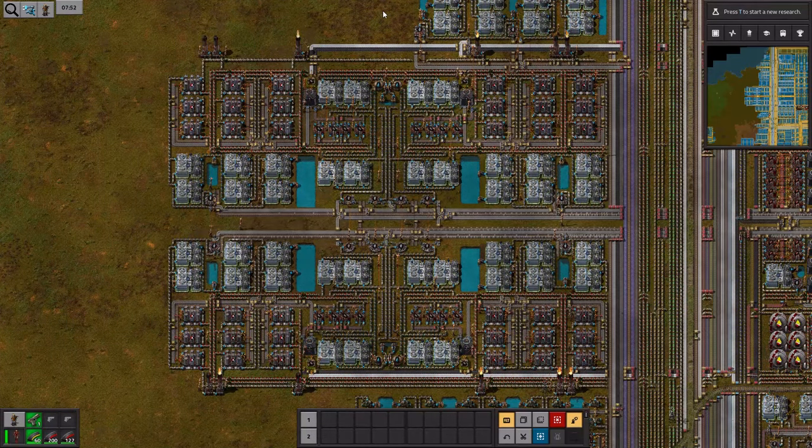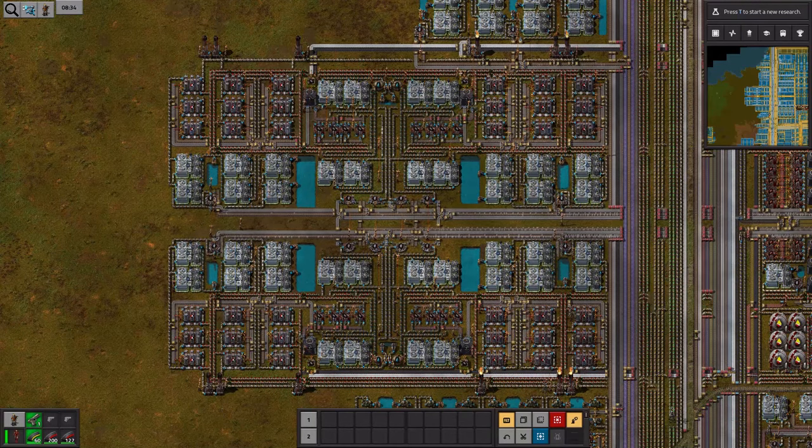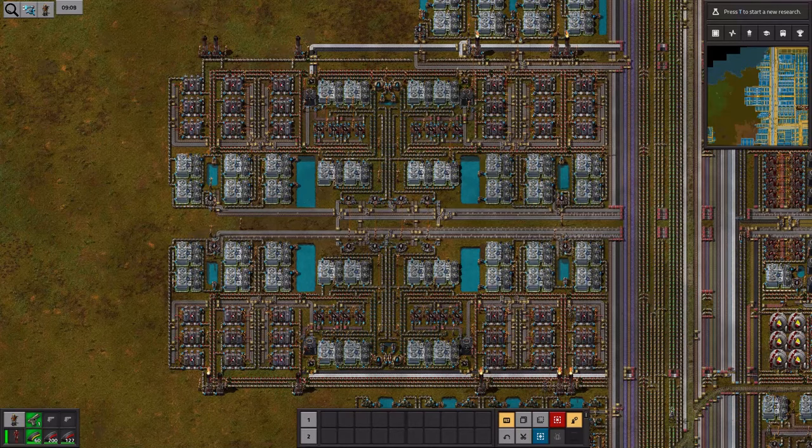It also means I can build other blocks directly next to each other. This might seem like something just to look nice, but with pipes travelling over large distances, there is much to be gained from building your factory tight together, and flow rates in pipes is one of them. If we look at the screen, this is the block that I designed primarily for oxygen production in Angel and Bob. I'm not going to go into Angel and Bob too much in this episode, but I wanted to explain how I got to where I am.